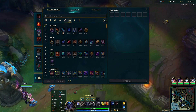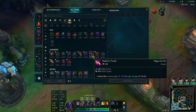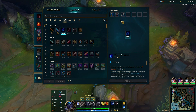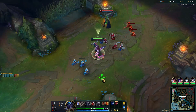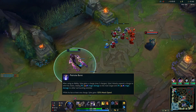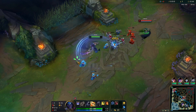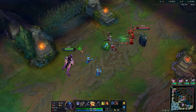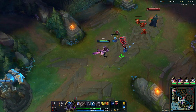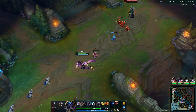The goal of this is to go Ludin's Tempest as a base mythic item, and then build things like Nashor's Tooth and Muramana to increase our attack speed. Because we get 125% attack speed from our passive and 110% attack speed from Hail of Blades — that's about 235% attack speed for free. So hopefully just making our auto attacks go by so fast that they don't even know they're dead.